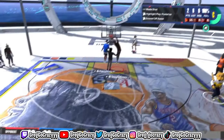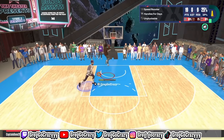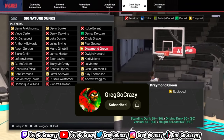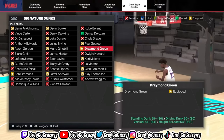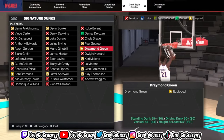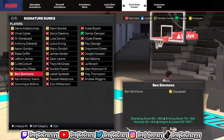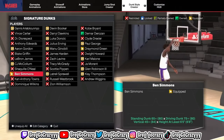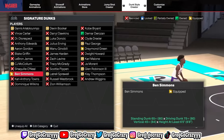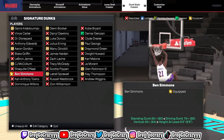These are by far the best dunk packages in NBA 2K24. The dunk packages I'm using in this video — the unblockable dunk packages — are Draymond Green and Ben Simmons. These are standing dunk packages, and they are by far the best dunk packages in the game. They're both glitchy and you will not get blocked. These standing dunks don't get blocked in NBA 2K24, just like in NBA 2K23. But without further ado, let's get right into the video.